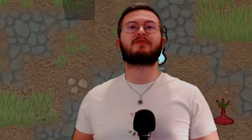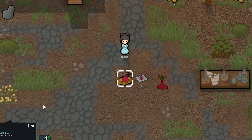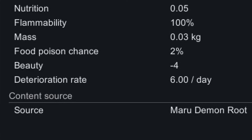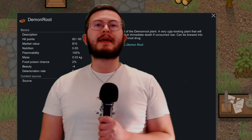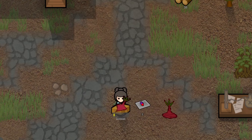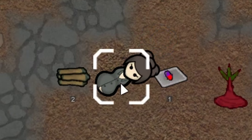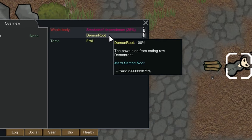After those 35 days we've harvested our one demon root — what do we do next? Well the demon root itself doesn't really do much. The most interesting fact is that according to the description, when consumed it will immediately kill you. Being an inquisitive young lad I tested this: I got my colonist Crimson to eat the root and, funnily enough, they're dead. Look at the pain — holy moly, that's a big number.